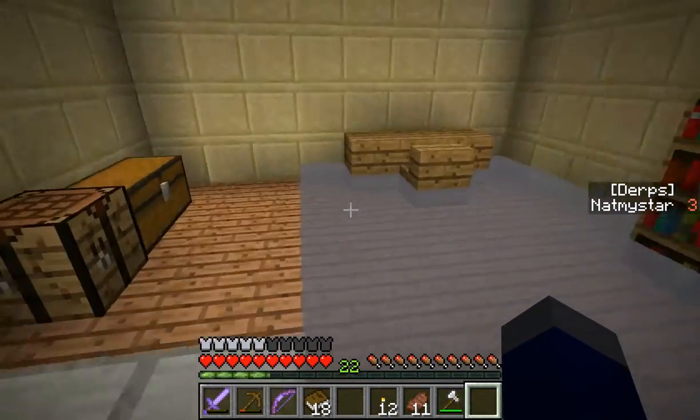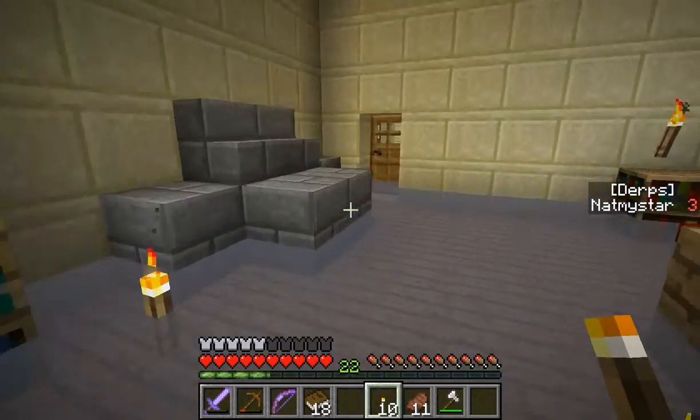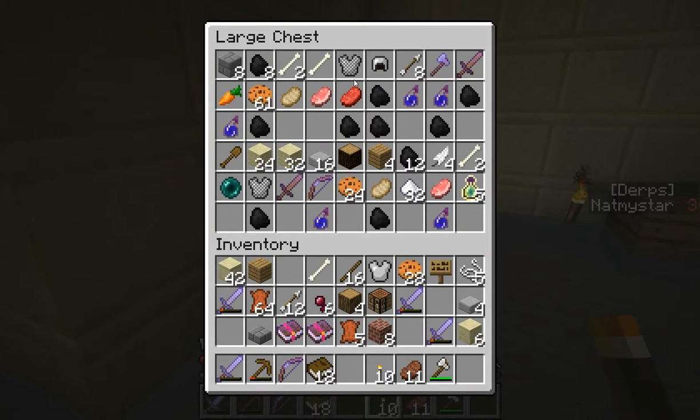And there goes the night vision. Okay. Now let's see what's in this chest. Oh, tons more coal for torches. That's sweet.